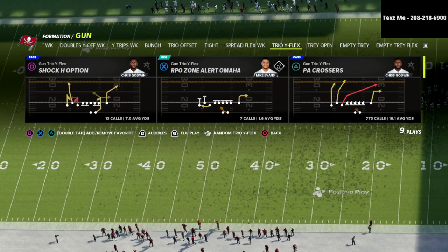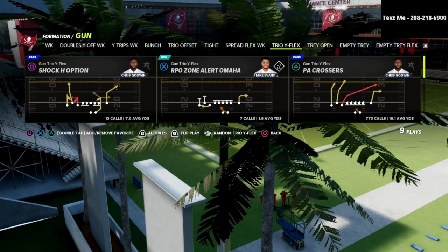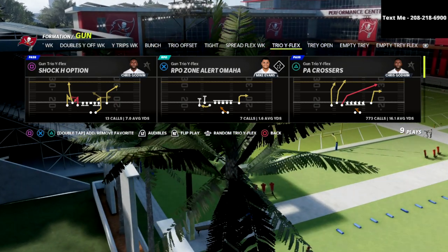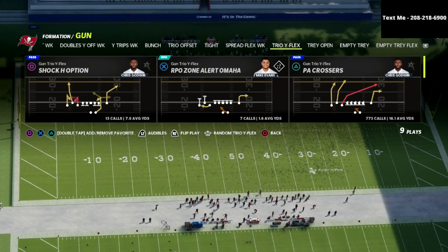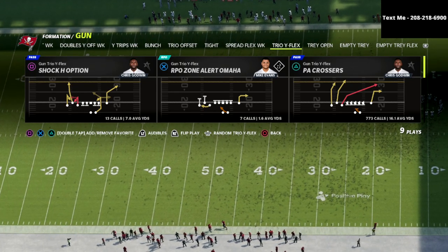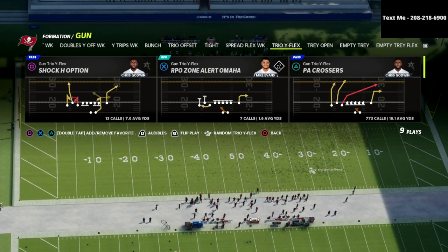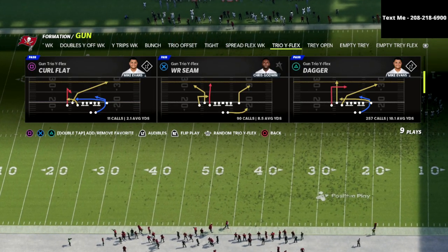I built this offense completely from scratch and have been working on it over the last month. I feel so good in this offense — it's such a fun offense and I've taken down top players with it. If you want access, there's a link in the description to join the Patreon for just ten dollars a month. While your subscription is active you get access to everything: my Bunch ebook, my Utrips ebook, my Trips Tight End ebook, my Trio Y Flex guide, my Bunch Tight End Bombs Away ebook.